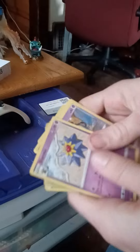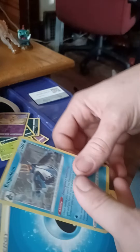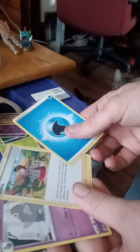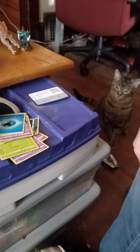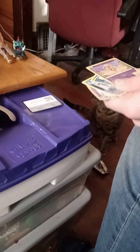Let's see what I got out of the pack. I got Starmy, Dust Skull, Farfetch'd, Execute, Grimer, Sneasel, Bowtoy, Holo Polion, Gloria, Dust Fox, and Water Energy. Not bad.